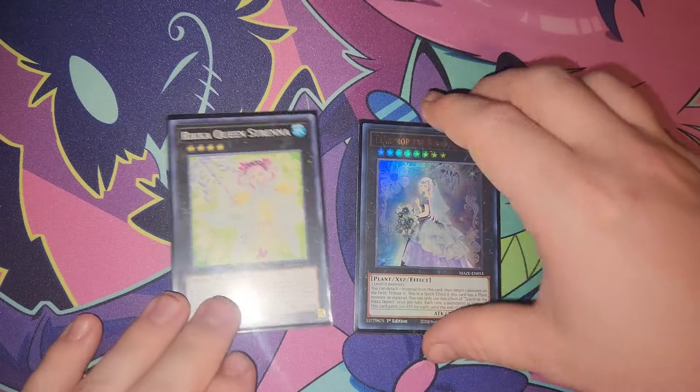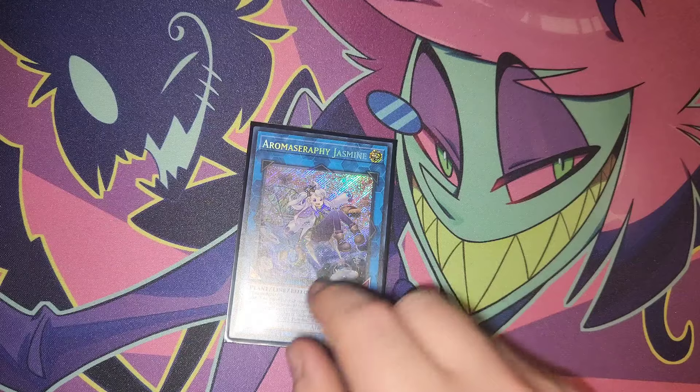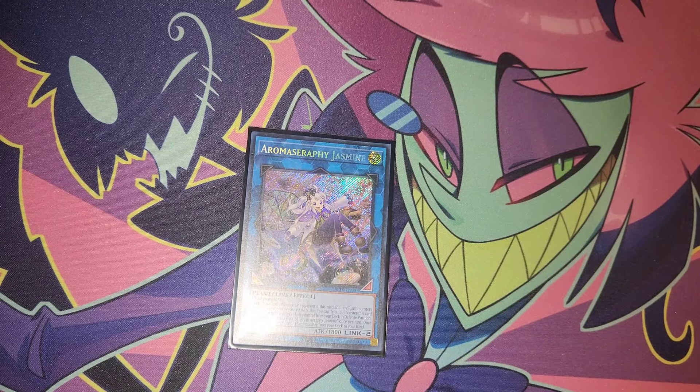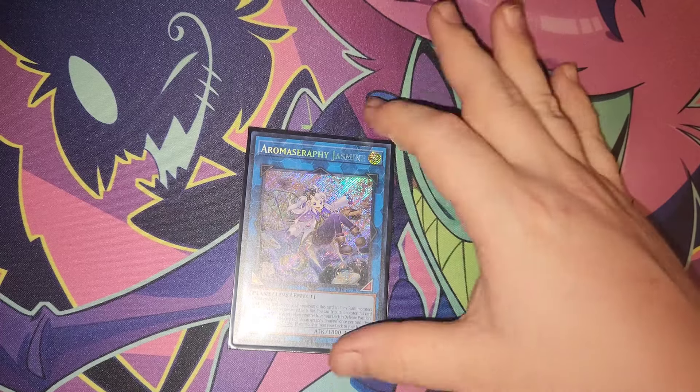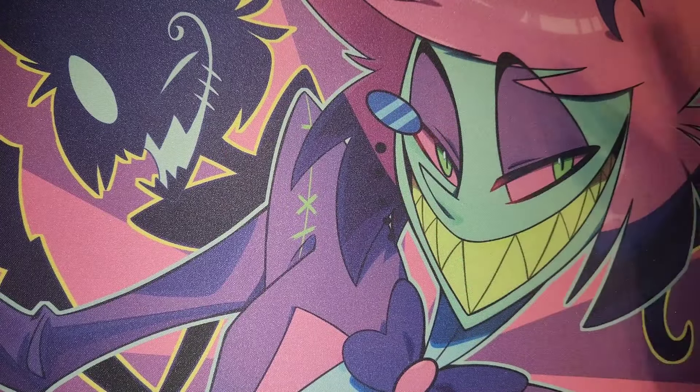The Rika Xyz engine — going into Rika Queen, then Astrotana, into Teardrop — is just a nuts combo. I also run one Airless Mace Jasmine, which is super complementary to the Rika stuff; it helps trigger tribute effects and gives you a free special summon.